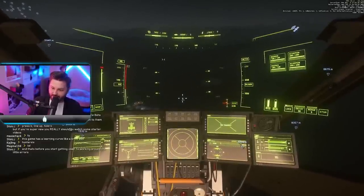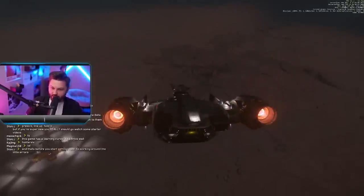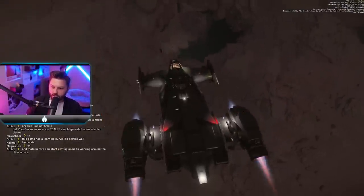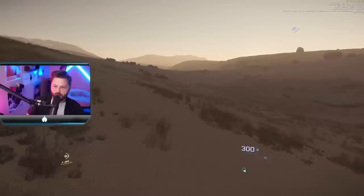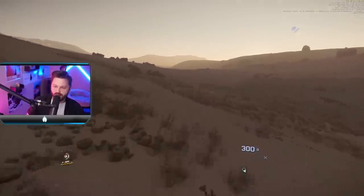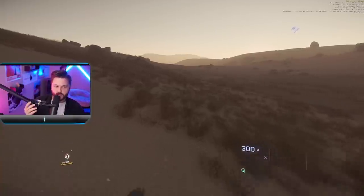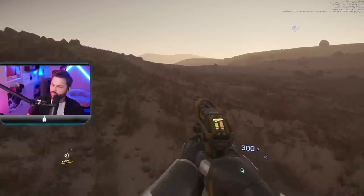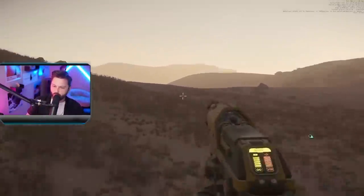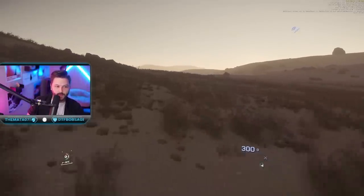This went terrible. We couldn't even find the cave entrance — we got lost in circles asking, was it that hill over there, or was it that hill over there? We realized this is why Star Citizen desperately needs FPS radar and a compass. Spoiler: it wasn't the right hill. So we had a new idea.